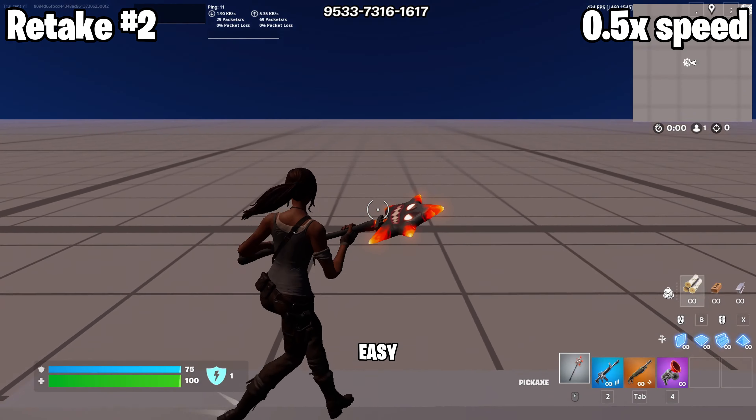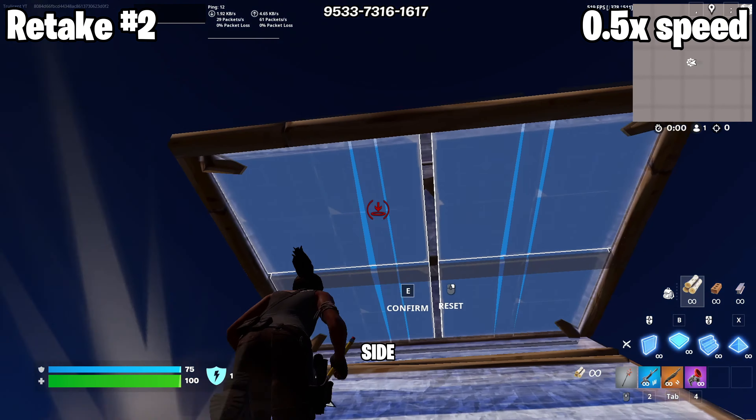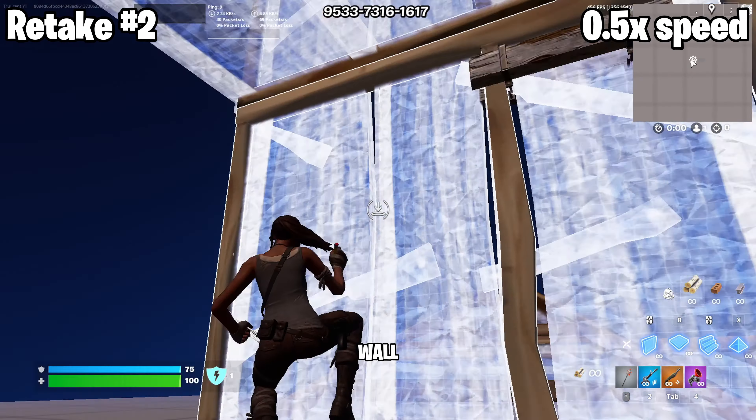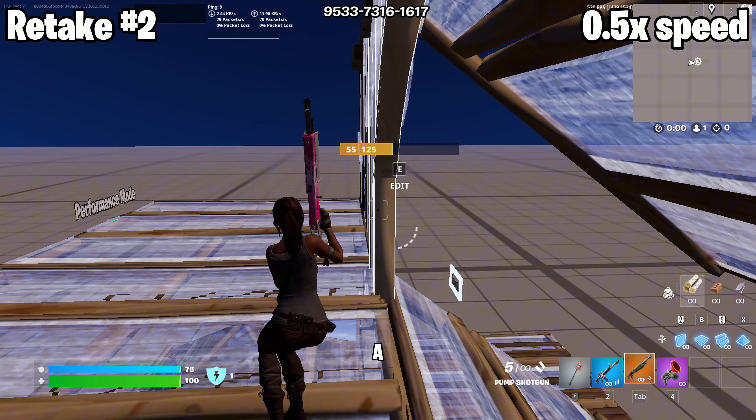Retake 2 is very easy but very useful. All you do is stair cone floor and edit the floor and put a wall above to side jump. After a side jump, you place a high wall and then go to the left and high wall again, connecting a stair above you to protect you and a stair under to land on.